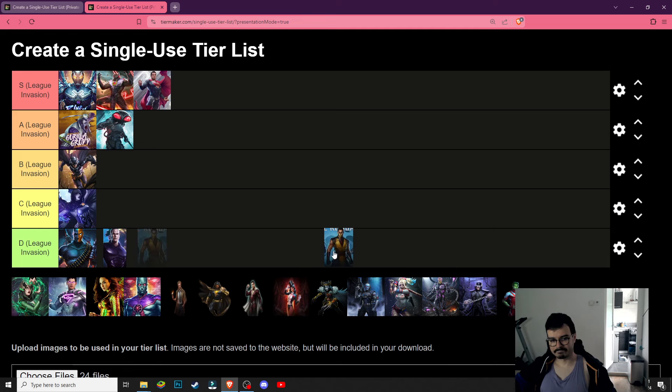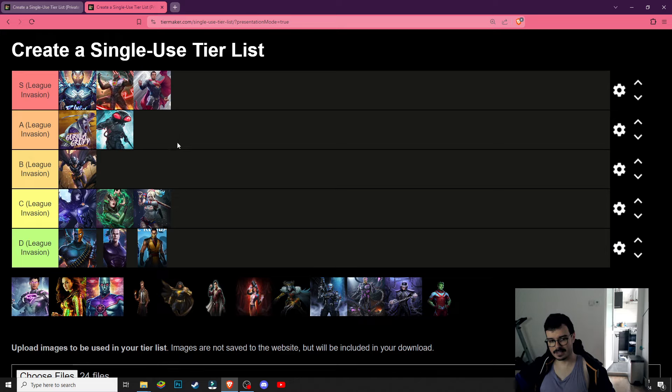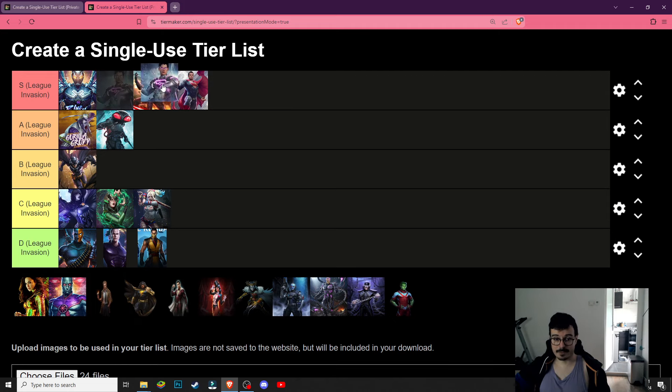Scorpion — D tier, I guess. I haven't used him much, to be fair. Enchantress and Harley — let's put them at C. I literally never saw anybody using them, but their whole kit is screaming you should use them in League Invasion, Zerena, or Champions Arena. Electroverse Superman is going to be at S tier as well — I feel like between Darkseid and Justice Superman is a good spot to put him.